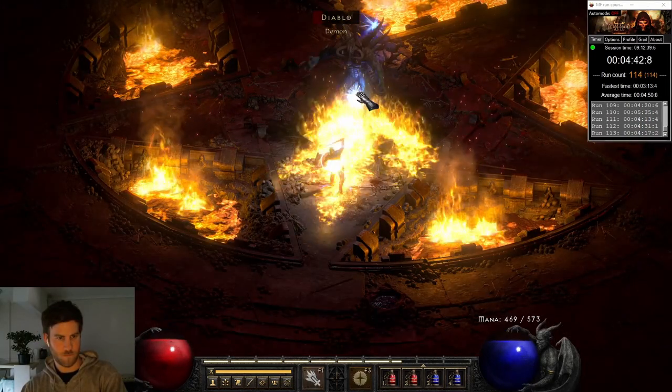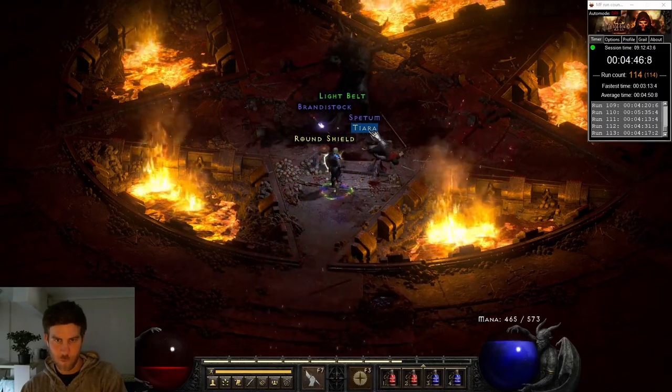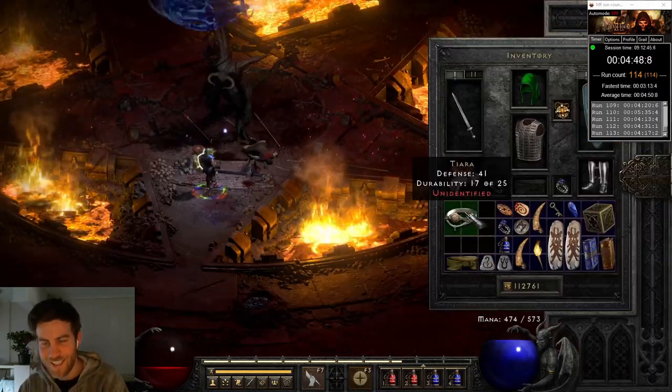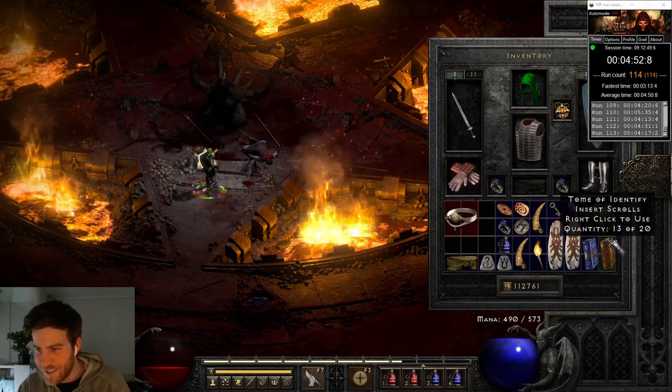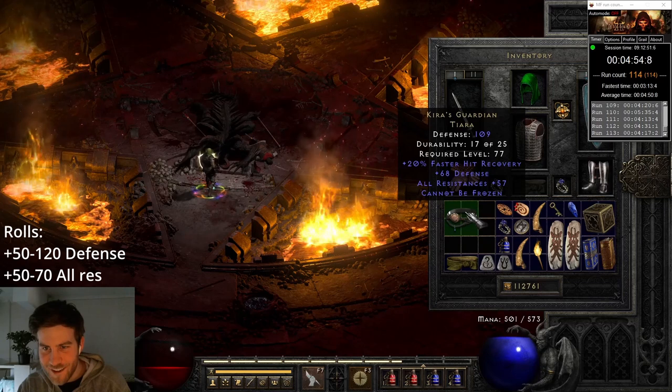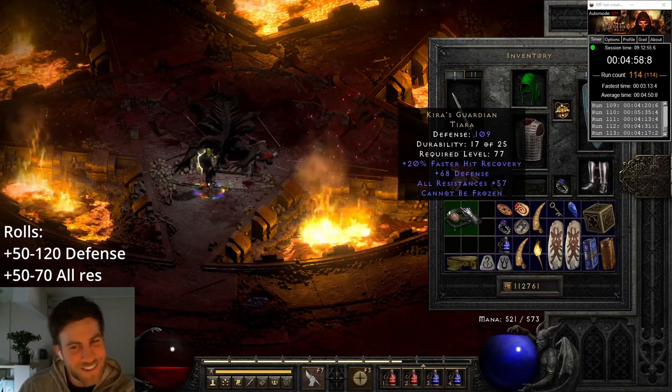I ended up finding two of this next item, but unfortunately this one was the better roll. Tiara — that's Kira's. That's a really nice find. 57 — I think that's a low roll again, but still an awesome find.